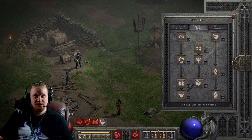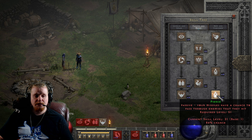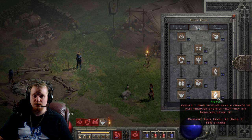Hello, guys and gals, and welcome to another episode of Skills and Abilities. Today we're going to be going over an Amazon skill, but it is not restricted only to Amazons. It is known as Pierce. Pierce is probably one of the most powerful abilities that the Amazon has, bar none. And if you have not taken advantage of the Pierce ability, then you never really have taken advantage of the Amazon, because the Amazon is very, very strongly linked to the Pierce ability.